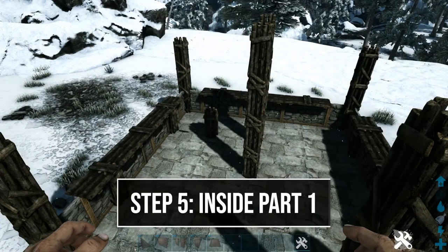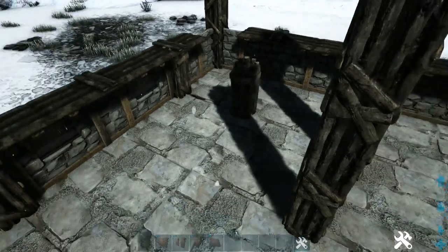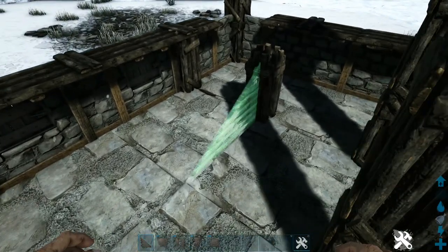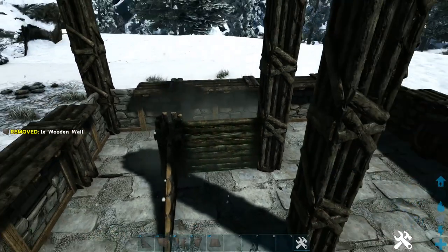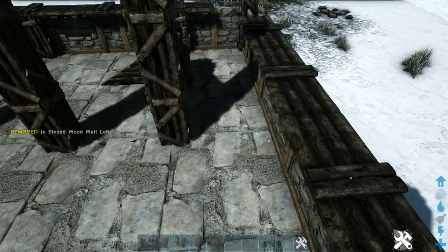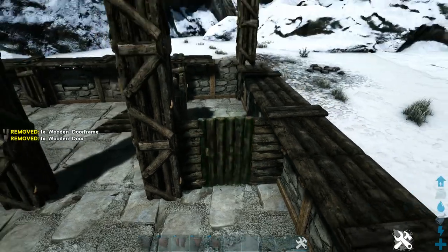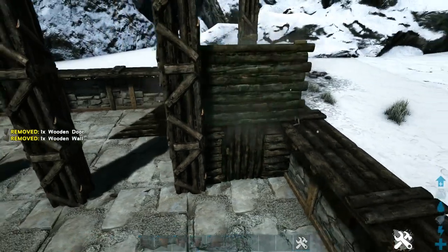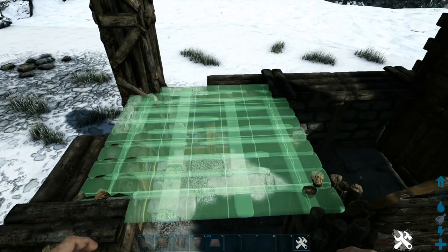Next we're going to build up some stuff here on the inside. In this back left corner, we're going to start off in line with this one wooden pillar by placing a sloped wooden wall left. Then between these two pillars, we're going to place a wooden wall and another sloped wooden wall left. Over here between the pillar and the wall, we're going to start off by placing a wooden door frame, wooden door, and then another wooden wall. Then we're going to go ahead and place a wooden ceiling right here in this corner.